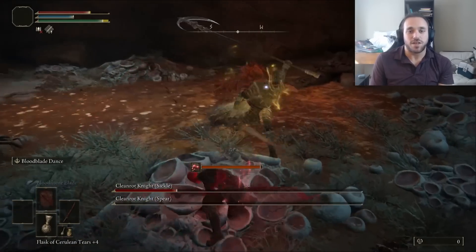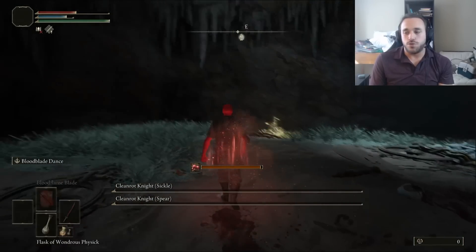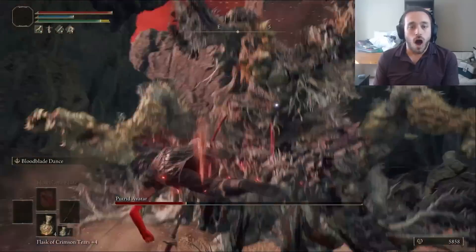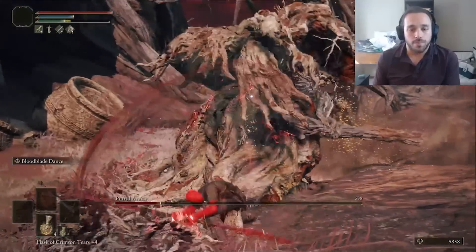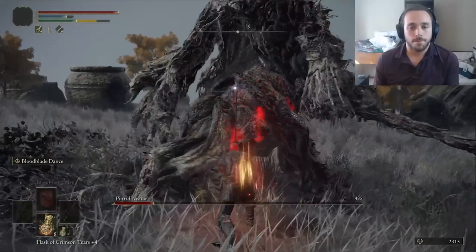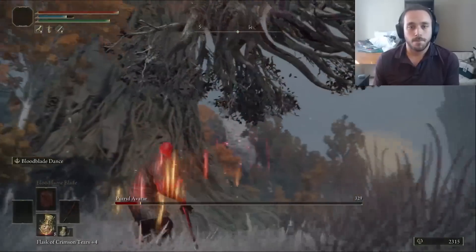The Blood Blade Dance turns us into a living buzzsaw, complete with all the bleed that would give, and that gets us the Golden Scarab for 20% more runes. 20% more from a boss like the Putrid Avatar, which is nice and easy because our lightsaber is searing hot. That means double damage to the first Erdtree Avatar, which gives us the Flame Shrouding Physic tear for another 20% fire damage, or doubled to 40% on the second Erdtree Avatar.